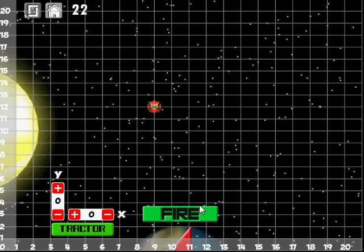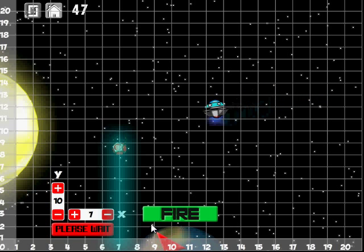Once I've fought off the alien spaceships, I need to figure out where the red mass is located. It's currently located 9 across, 12 up — well, it was located there. Now it's located at 7 across and 10 up, and I better get that coordinate in. I plugged in its location, hit the tractor beam and...